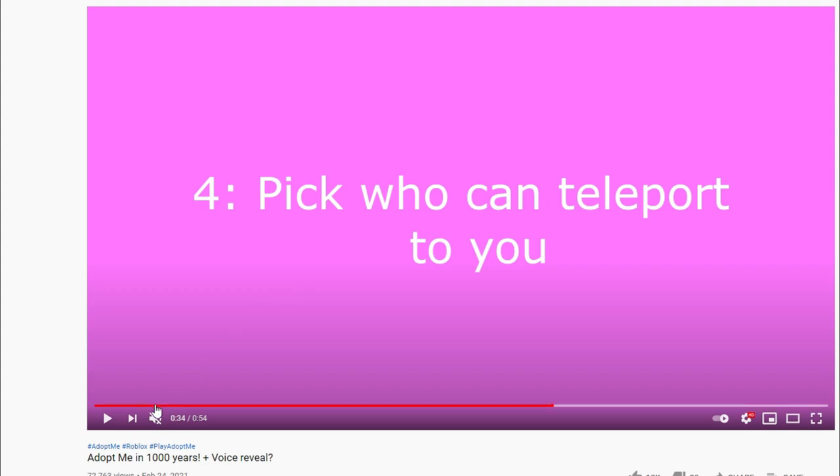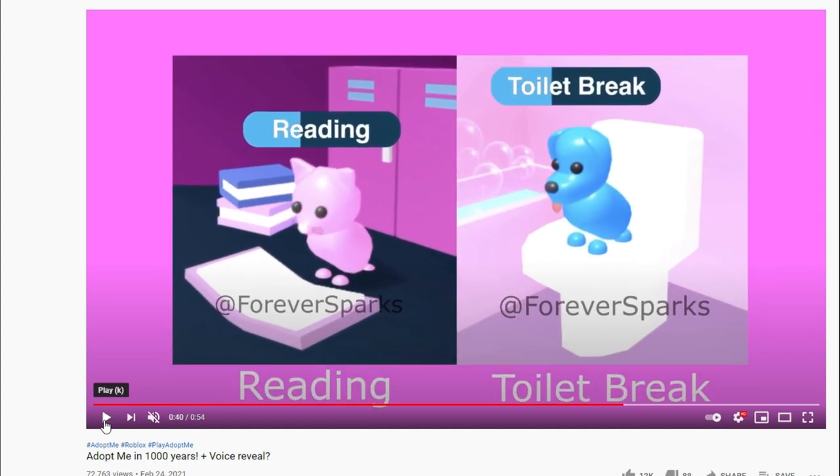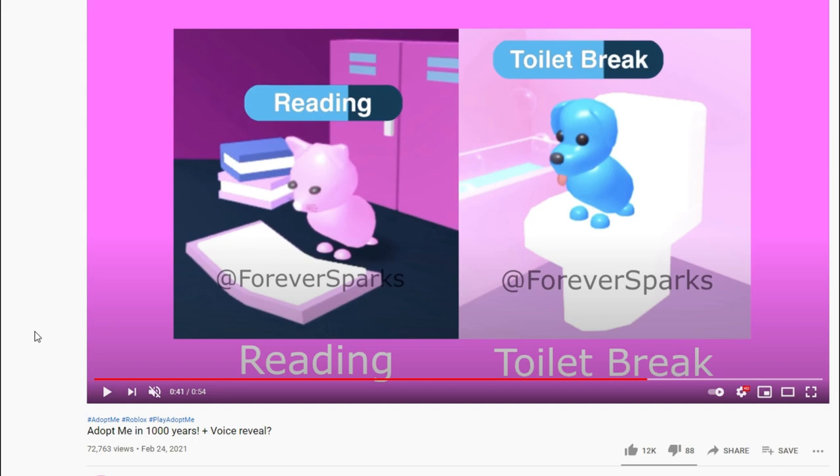Number four: pick who you can teleport to you — everyone, friends, or no one. Number five: new pet needs. This is where it's at for me. I would love to see more interactive stuff where you could use the washroom, your kids could use the washroom, read a book, just different things to have them age up and earn bucks. I feel like out of all of them, this one might be one of the soon-to-be updates we get, especially when it comes to interactive furniture — because right now refrigerators and toilets really don't do anything in your home. I do feel like eventually we will be seeing this interactive furniture.